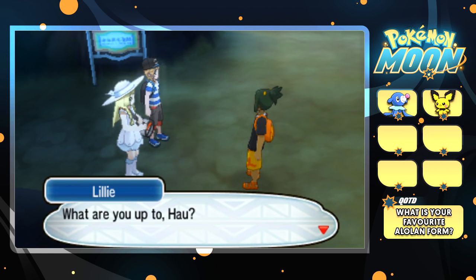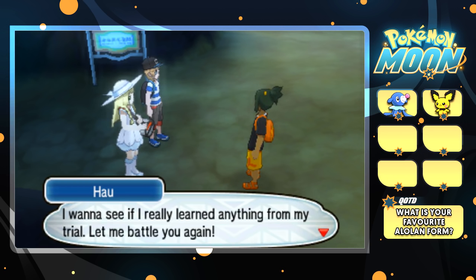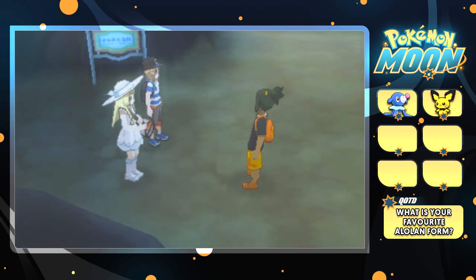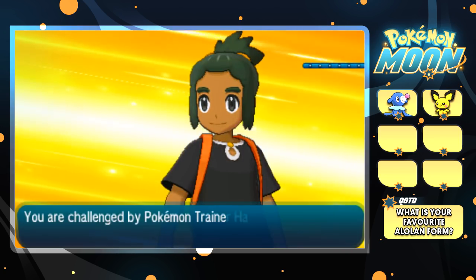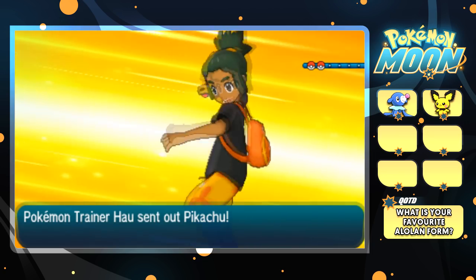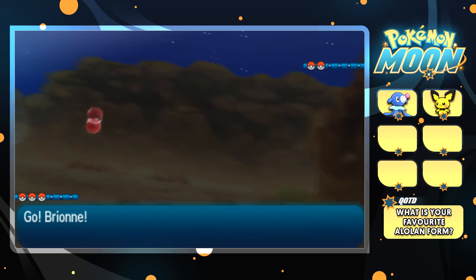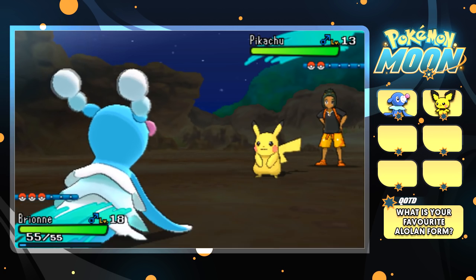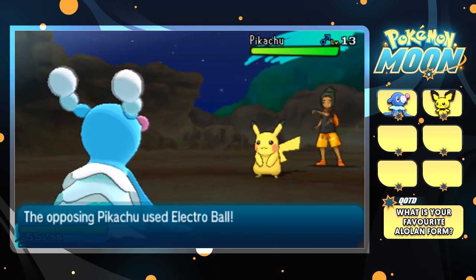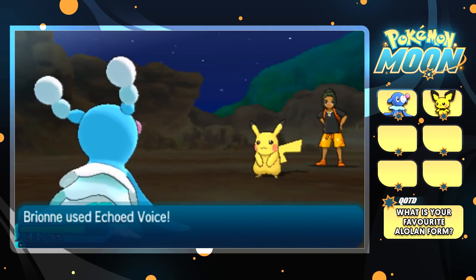Oh, Lily's with you too. The rival Hau wants to battle again — he just finished his first trial. Got no choice, I guess. That makes sense why my team was healed. But after this battle we will do the Island Scan and search for that rare Pokemon. I think the chances of finding it were like 10% or something really low. I did it once on one of my other Pokemon Moon save files and I just could not find the Pokemon — Wimpod on Route 4. I couldn't find a Wimpod and I really want one; they're quite hard to get.